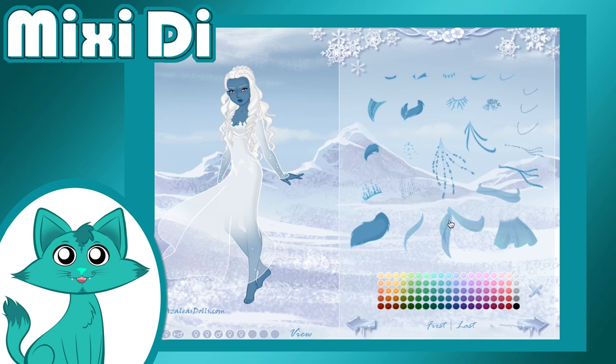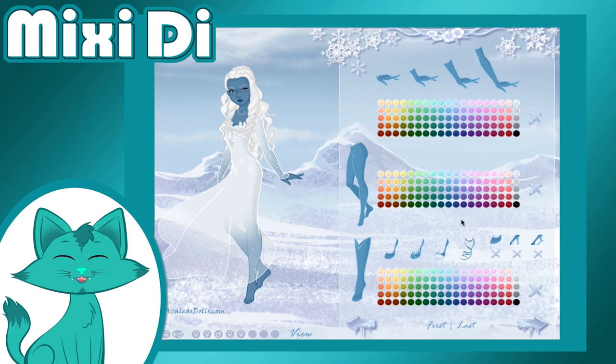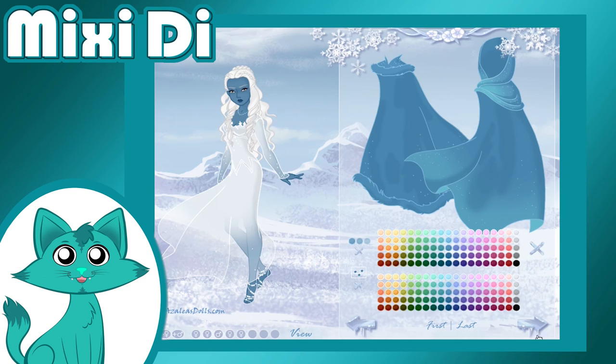But then, during Let It Go, she accepts her powers and the colors change completely to what we see here. I made a lot of changes to the story now — I think I got a little too carried away. But I think it would have worked in the movie.